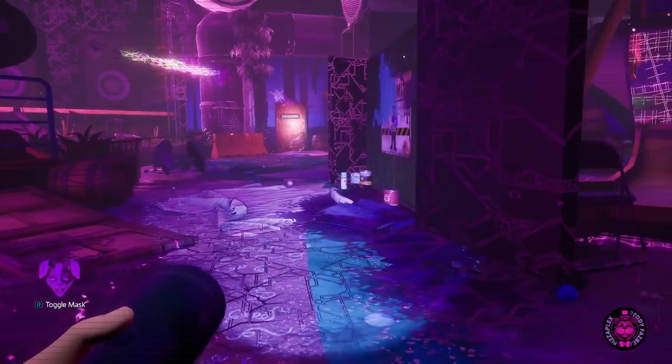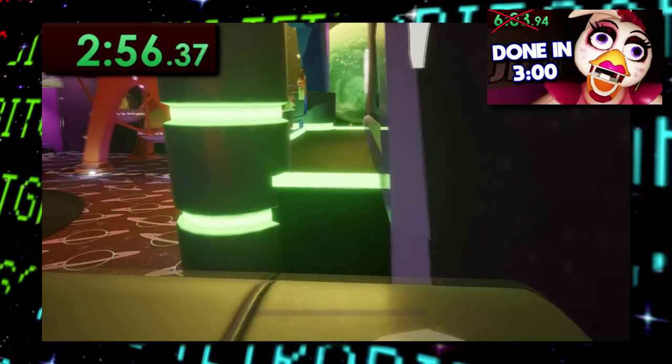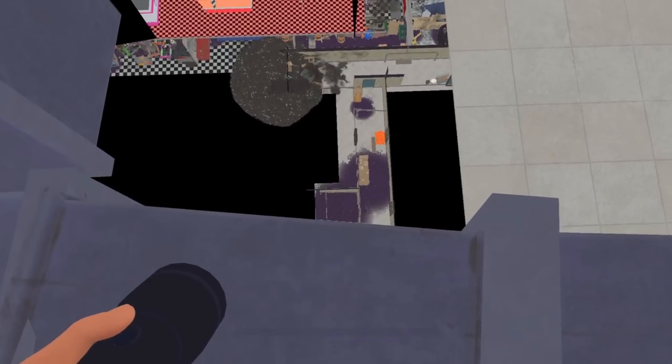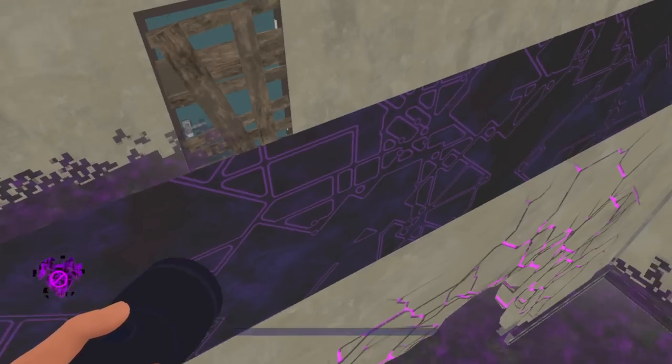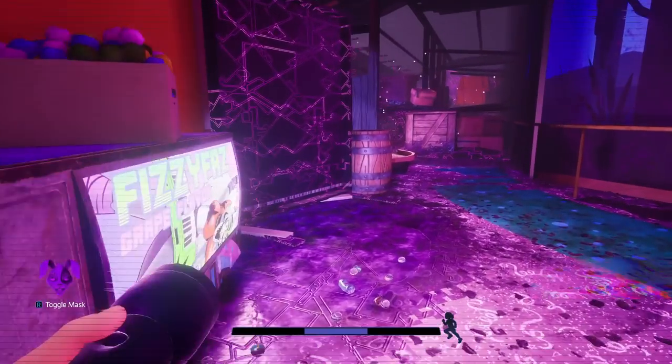Although Five Nights at Freddy's Ruin isn't as buggy as the original FNAF Security Breach release was, resulting in speedruns lasting like three minutes, there are still several glitches in Ruin that have resulted in a pretty sweet speedrun, albeit a bit longer. Or I should say were in this game, since as of the making of this video, many of the glitches seen here have unfortunately been patched out.